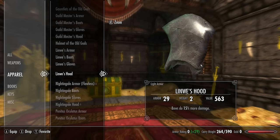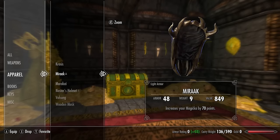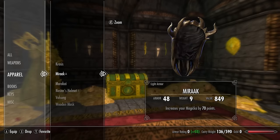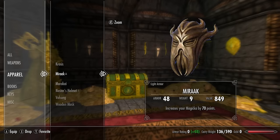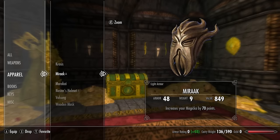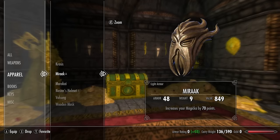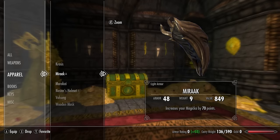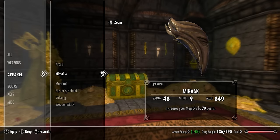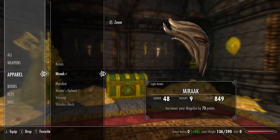Linwe's hood has a base armor rating of 16 and bows do 15% more damage. Next we have the Miraak mask. If acquired between levels 1 and 44, it has a base armor rating of 23 and gives 50 extra magicka. Between levels 45 and 59 it has a base armor rating of 25 and gives 60 extra magicka. At level 60 or higher it has a base armor rating of 27 and gives 70 extra magicka.